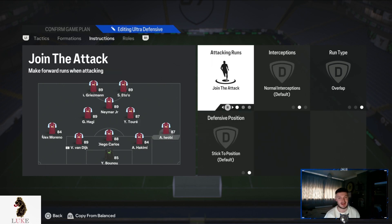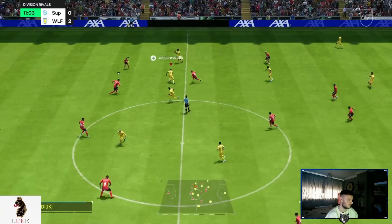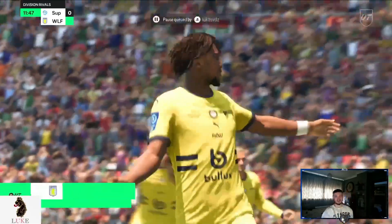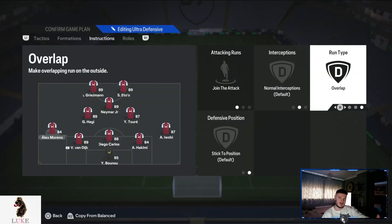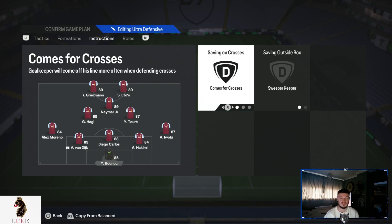Last but not least, my right wing back and left wing back. Probably the most important player instructions in the 5-2-1-2 are having both wing backs on Join the Attack and Overlap. They'll make overlapping runs down the left and right sides — bombing forward and providing the width. That's also why I have my strikers on Stay Central and Get Behind, because the width is provided by the wing backs on Join the Attack and Overlap. All three of my centre backs are on completely default settings, and my goalkeeper is on Comes for Crosses and Sweeper Keeper.